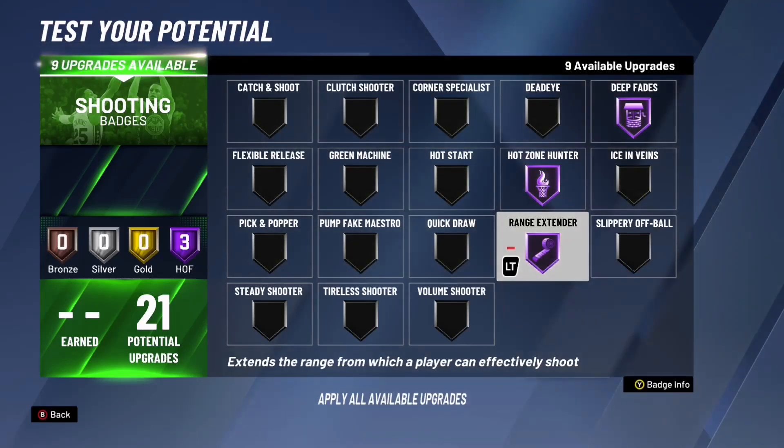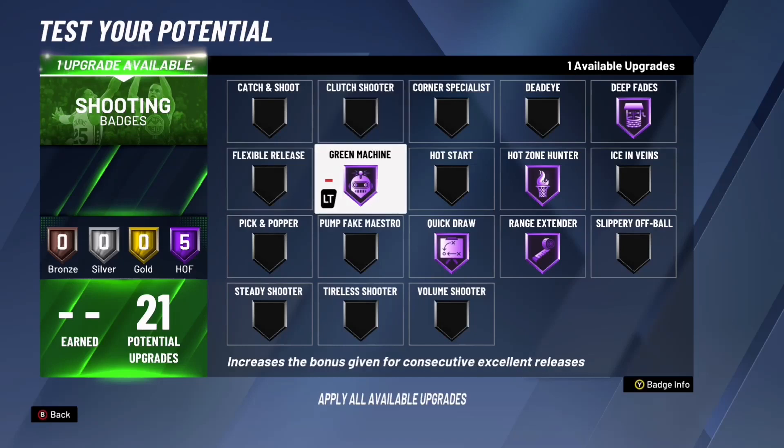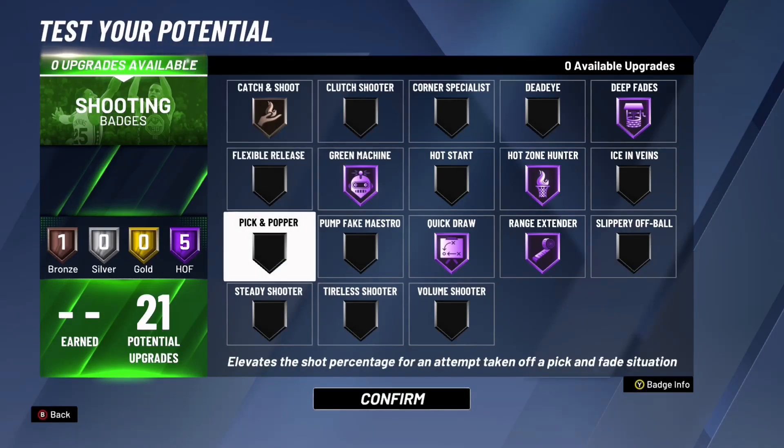Hall of Fame range extender extends the range at which a player can effectively shoot, so you can shoot further. Quick draw speeds up the release of a jump shot, and as a center your jump shot is really slow, so this is almost required. Green machine — a lot of people think this isn't good but trust me, turn it on and off and you'll see the biggest difference. It helps your percentage when you green a shot. Then put catch and shoot to bronze so when you're in the corner it just helps a little bit.